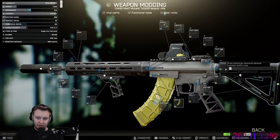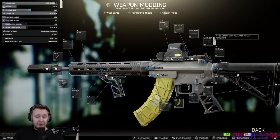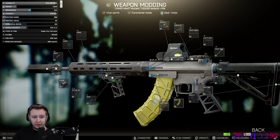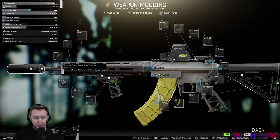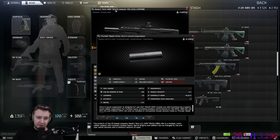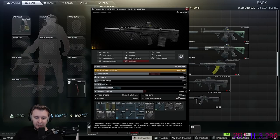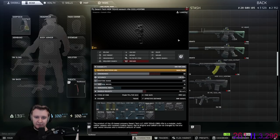For the Mutant build, I'm using the Advanced Tube and MOE stock for good ergonomics and low recoil. The handguard in combination with the Shift grip gives lower recoil and pretty high ergo. The meta suppressor for 7.62 is the Ultra 5. The MDR 308 is very easy to assemble and fast to put together — it's an amazing gun. I absolutely love it, and highly recommend it if you haven't played with it this wipe.